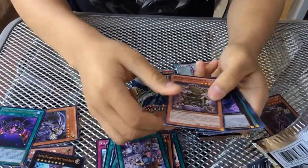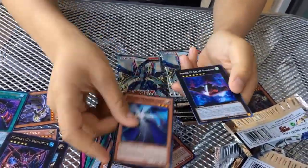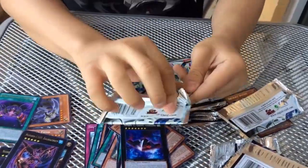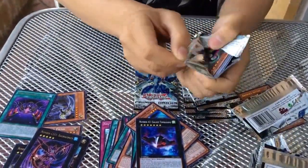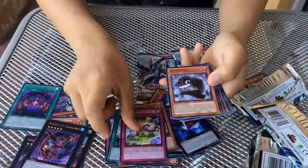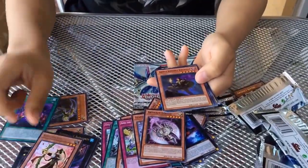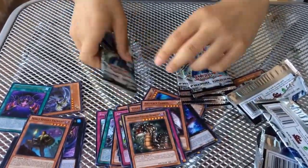Next pack. Ooh, C-103. I need that. A lot of common numbers in this set. Ooh, Stardust, dude. Rose Archer. And the Noble Knight, Ekadar.